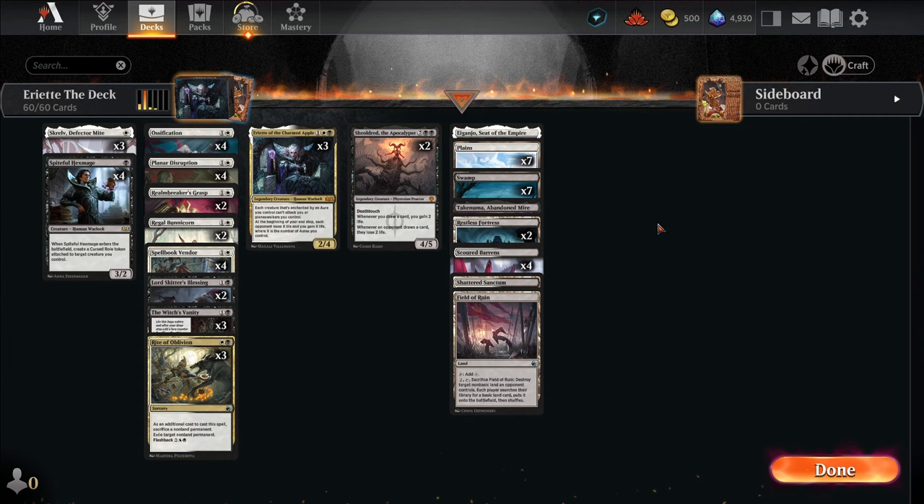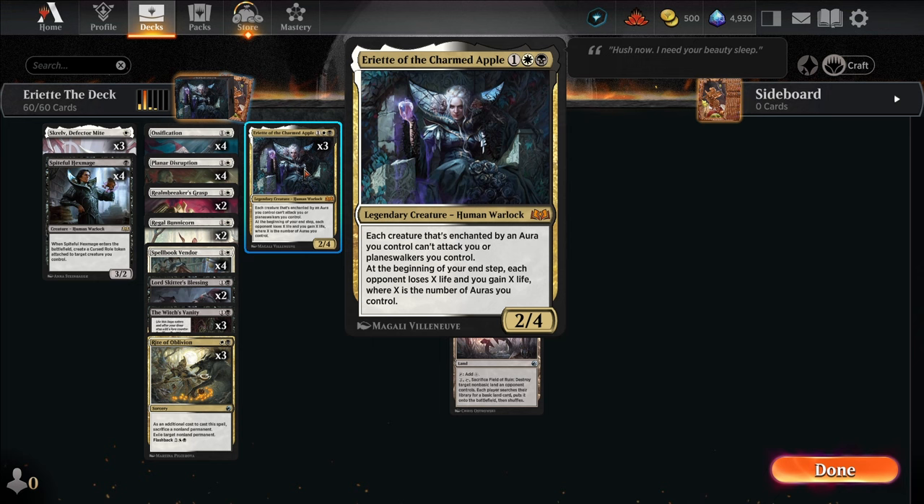Today the deck we are playing is all about gaining and draining. We are going to be using Iriette of the Charmed Apple to drain our opponent of life while we gain life due to the number of auras we control. Iriette is a 2/4, one white and one black. Each creature that's enchanted by an aura you control can't attack you or planeswalkers you control. At the beginning of your end step, each opponent loses X life and you gain X life, where X is the number of auras you control.